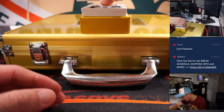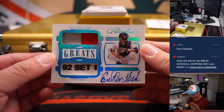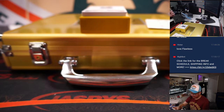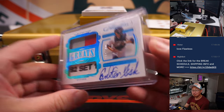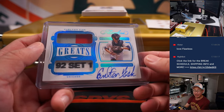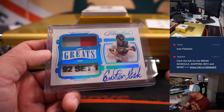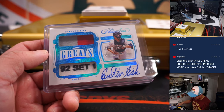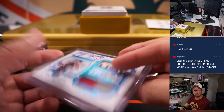Ooh, a one of one! Wow — a one of one. Carlton Fisk, dual relic and autograph, White Sox edition. That's a beauty. Congrats Carl — I don't know exactly what part of his jersey that is, but really awesome stuff. Carl, all aboard the Big Hit Express!